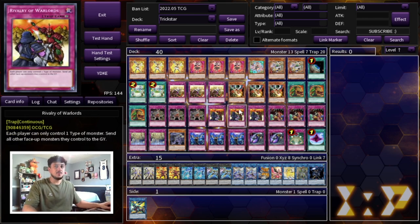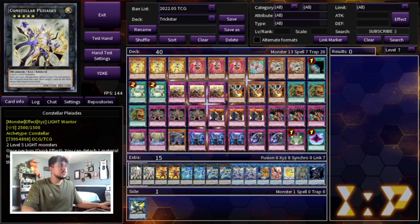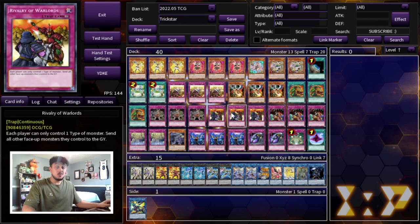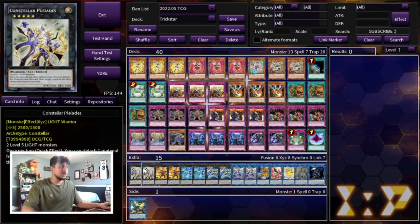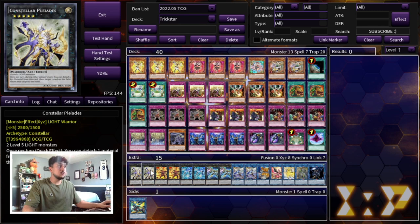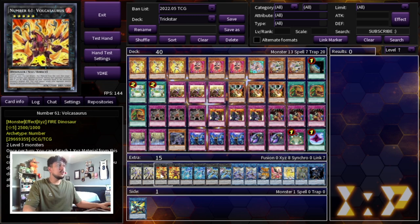This 40-card main deck is very powerful. I wanted to play 41 cards and the 41st would have been Called by the Grave to protect Reincarnation from Ash Blossom, but I think you don't need it — though you could play 41 if you wanted to. Moving on to the extra deck: we're playing two Constellar Pleiades. Pleiades is a Level 5 you can make with Scythe and Coralbane, and you can make it under Gozen Match because it's a Light monster. With Gozen up and Scythe on board, you can go into Pleiades, bounce a card, and attack.